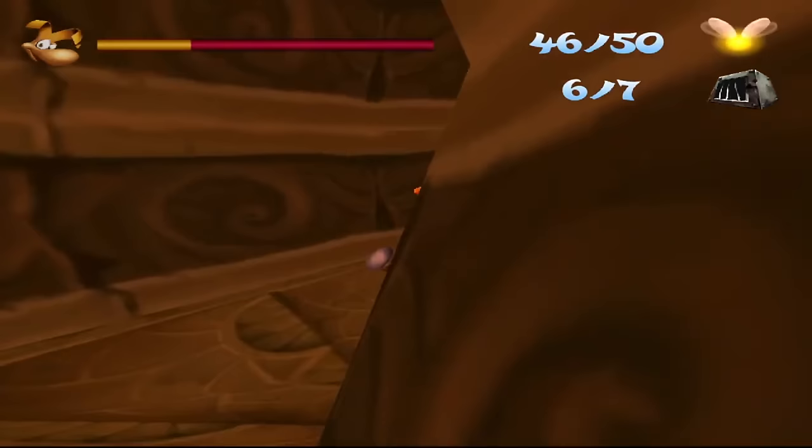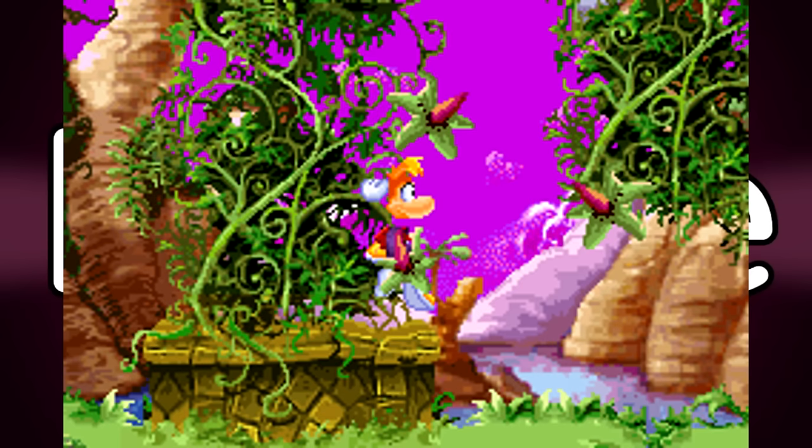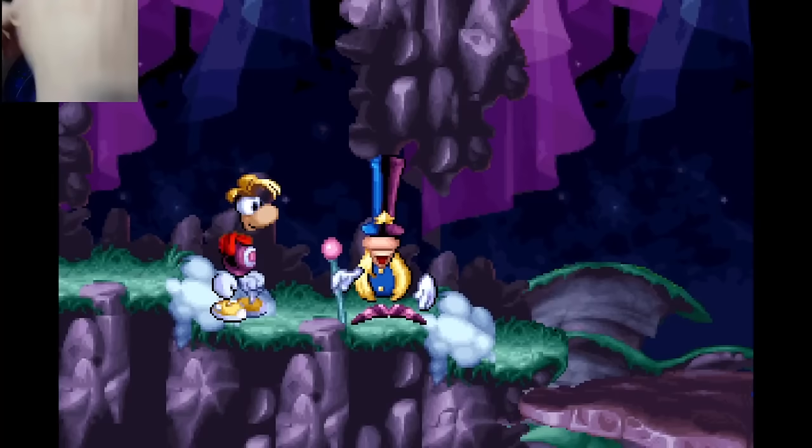Bridge. The iconic Rayman 2 bridge texture — the yellow one from the first level — has been reused and repurposed over the course of history so many times. It's used in Rayman 2 in multiple places, in Rayman 3 as Reflux's wings, in Rayman Raving Rabbids, and in Rayman M — it's used like everywhere.